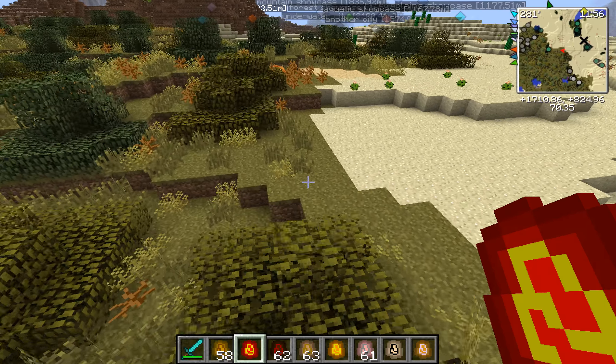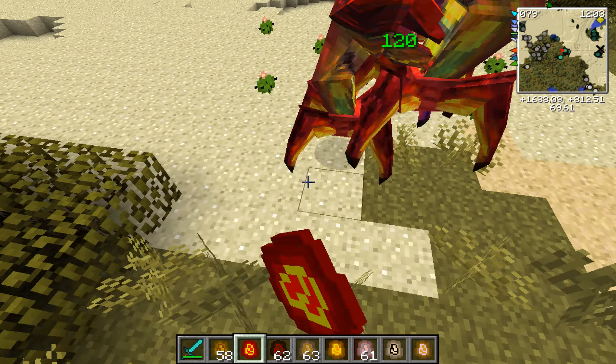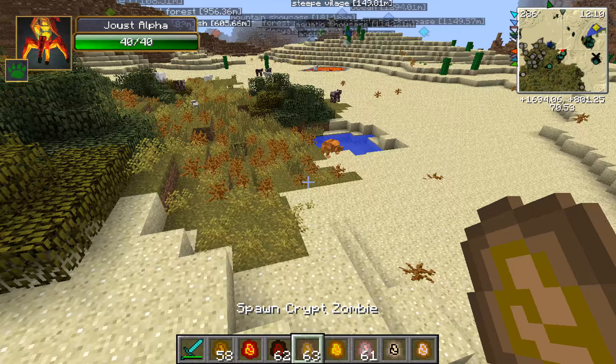Oh my God. The Kanaba over here is like totally getting pricked. Okay. Violet Joust Alpha - there's also like a green version but it's a lot rarer. Okay. Crypt Zombie next.